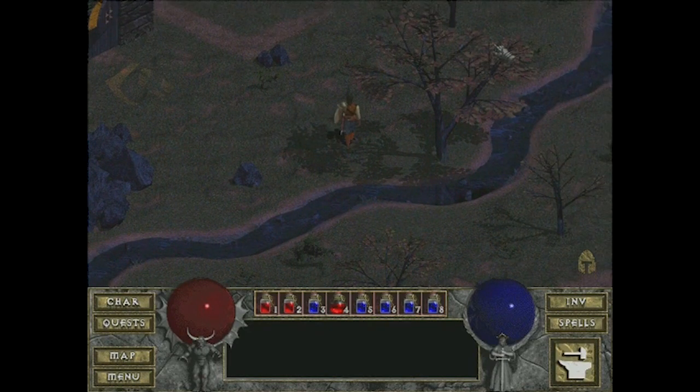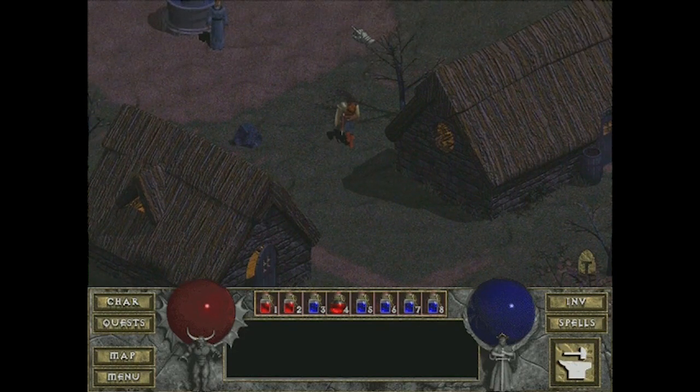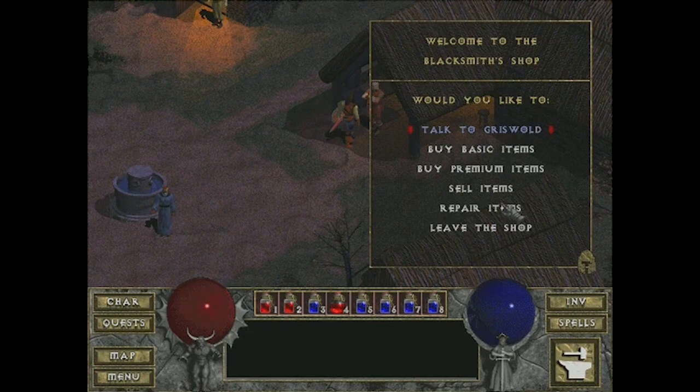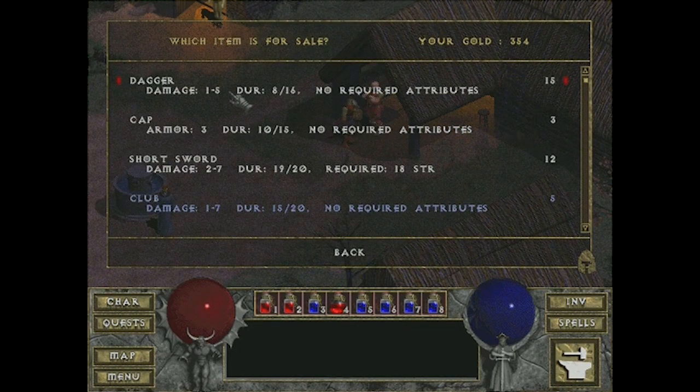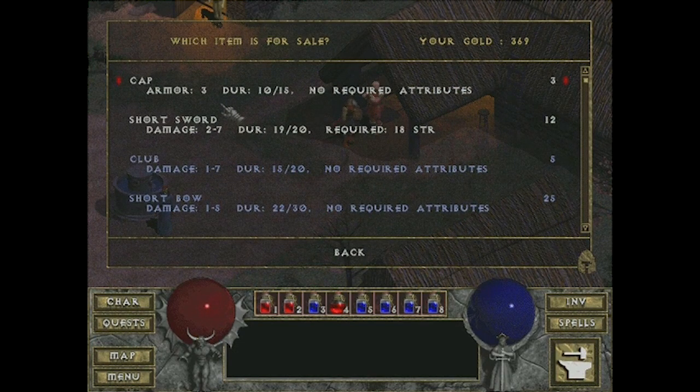Exploring this non-flowing river — I love how everything is just static. There's absolutely no animation except in the main character and a little bit in the NPCs. Let's sell all our crap and get some money.